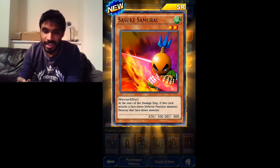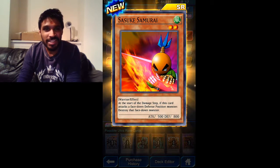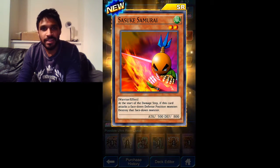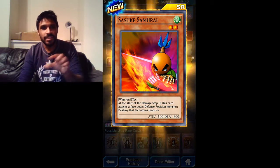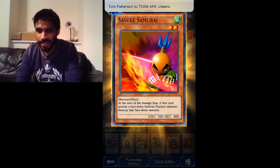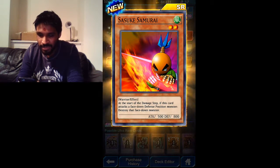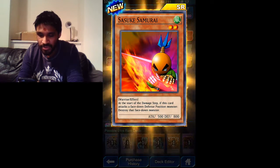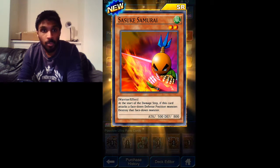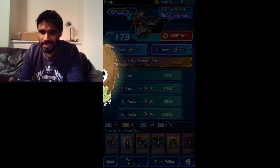Sasuke Samurai - is it Sasuke or Sasuke? I'm used to saying Sasuke from Naruto. Anyway, Sasuke Samurai: at the start of the damage step, if this card attacks a face-down defense position monster, destroy that face-down monster regardless of its attack or defense. That's really good guys, that's really good.